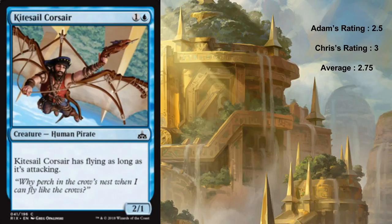Kitesail Corsair is our next card. It's one blue for a two one human pirate and it has flying as long as it's attacking. This is an extremely aggressive card and I'm excited. It's generally a Welkin Tern in my book - a two drop two one flyer that can only block flyers. I suppose it's the opposite, but it's fine. It's never blocking. The problem with two ones is generally they get completely blanked by random one ones, and this doesn't just because it will fly over them.